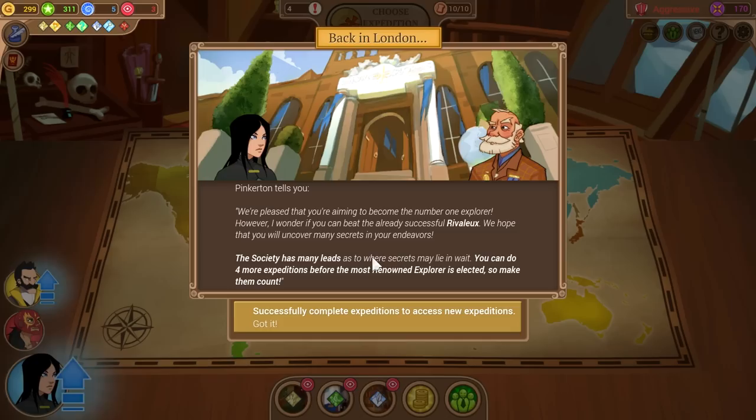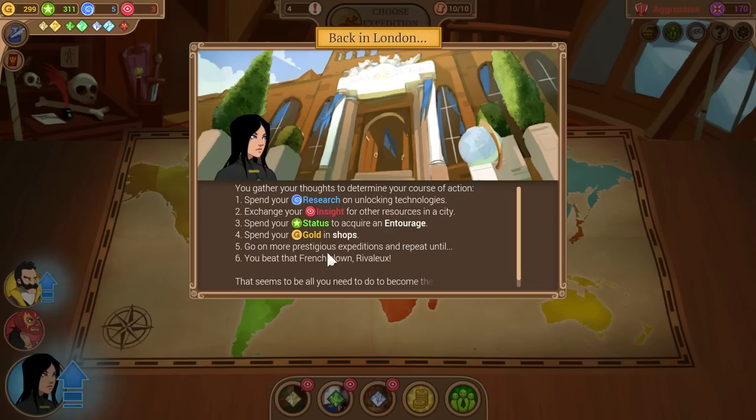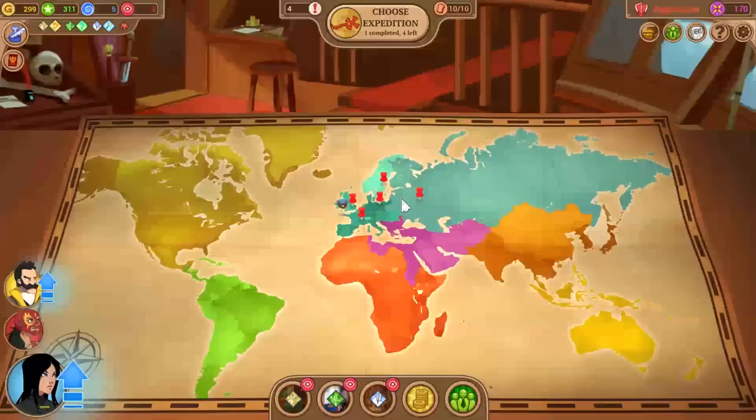Pinkerton says we are pleased you're aiming to become the number one explorer, but wonders if we can beat the already successful Rivolo. We hope you will uncover many secrets — the society has many leads as to where secrets may lie. You can do four more expeditions before the most renowned explorer is elected, so make them count. You can spend your research on unlocking technologies, insight for resources, status for entourages, and gold for shops.